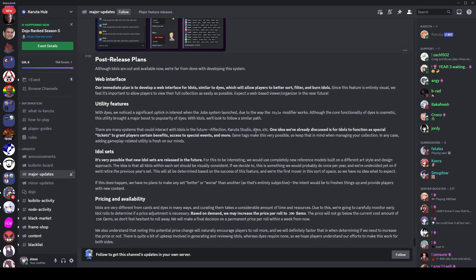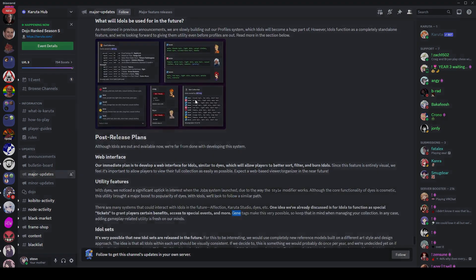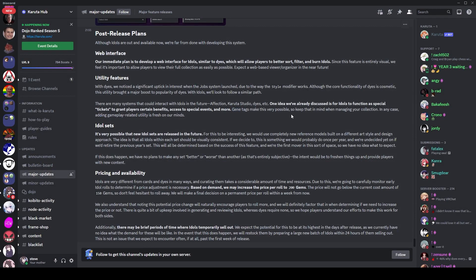We don't know what it'll buff — it might be cards, probably is, but we'll see. There are many systems that could interact with it — affection, Karuta Studio sketches, dyes, special tickets granting players certain benefits and access to special events. This brings us to 'genes,' which are the tags you get with idols — the ones with lots of genes are probably going to be the most valuable, especially ones with particularly rare genes or tags.